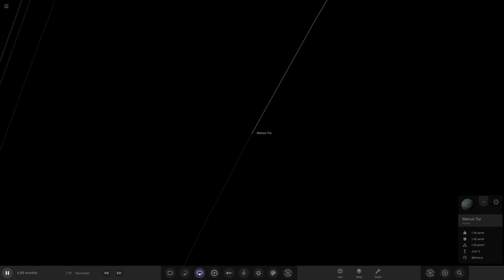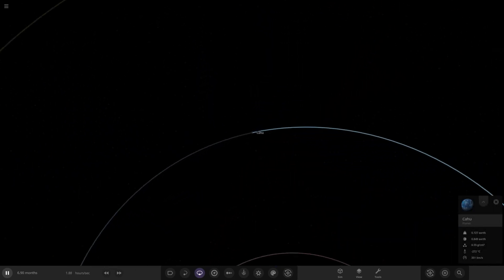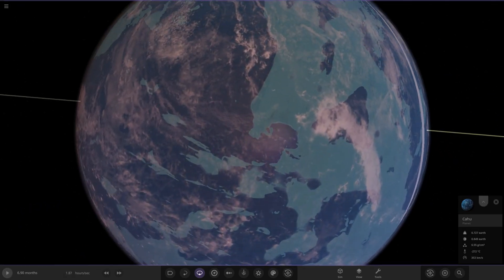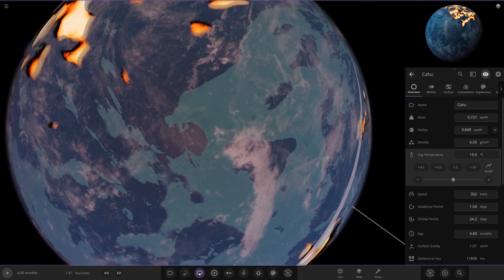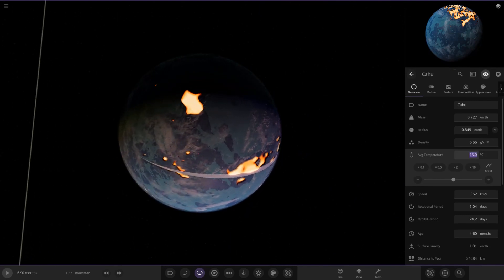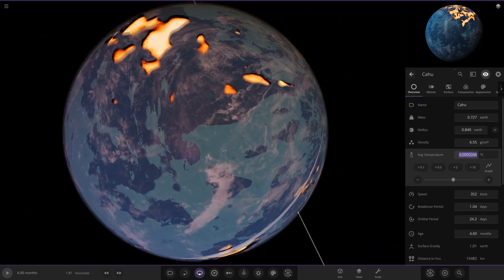Next object out is Kahu — this looks to be the habitable planet of the system. I don't know why it's reading minus 270 degrees; that's obviously a mistake in the game. Let's put it roughly to what it should be — about 15 degrees. That's probably what it should look like without the lava. Why is it doing that? There we go, that's better.